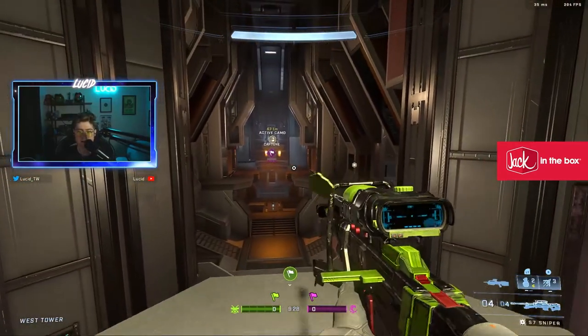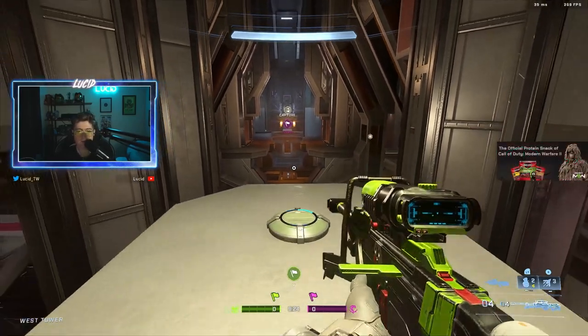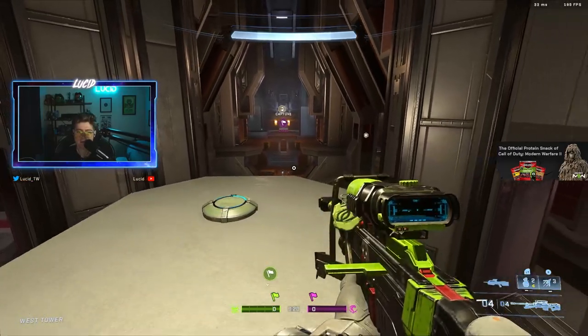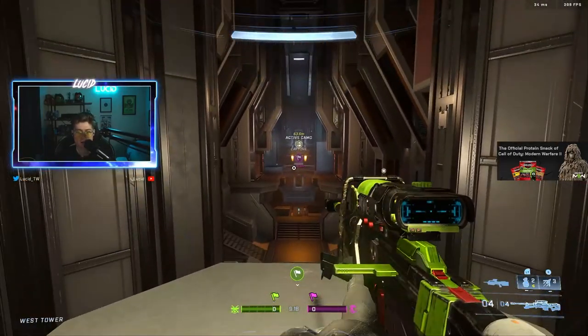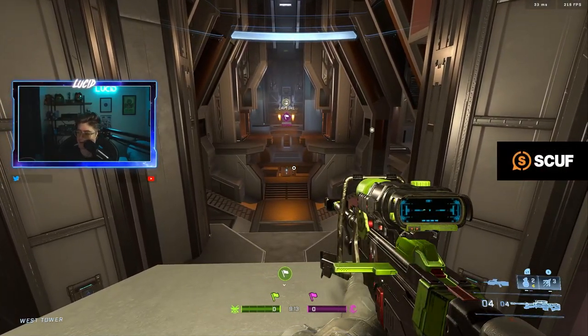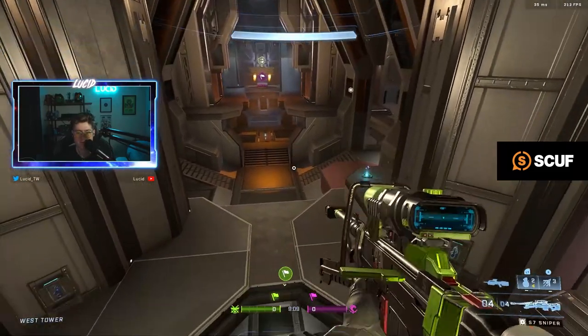A Grapple up here on each side of the map — that's kind of interesting. I'll give them that. Most equipment, I think, is used sparingly enough that on most maps it's okay. But this is three equipment all in a straight line — two Grapples, one Repulsor. Honestly, I'm alright with it. Camo top mid — honestly, perfectly fine.